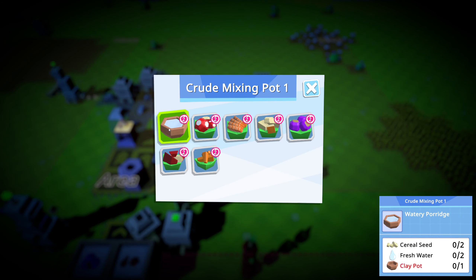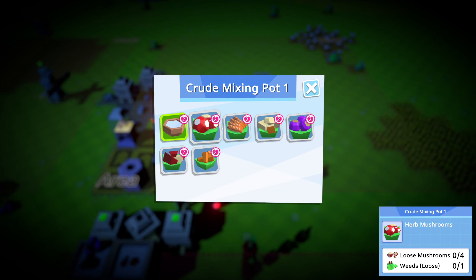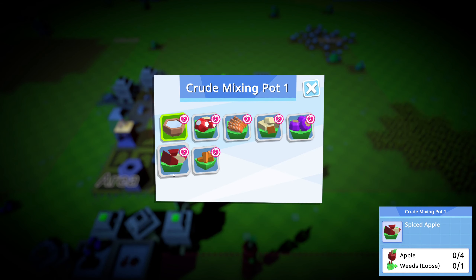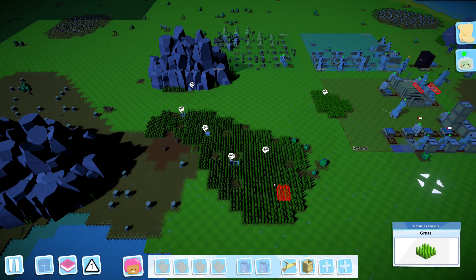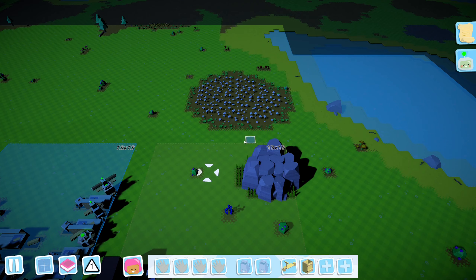I don't think I have anything far to do that. I'm not sure if I can make clay pots and I haven't got cereal. Otherwise these all look like they're kind of a salad. So I guess berries would use this, so I need to get weeds.